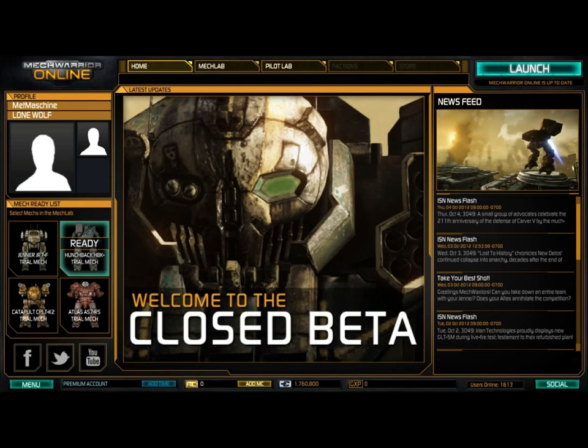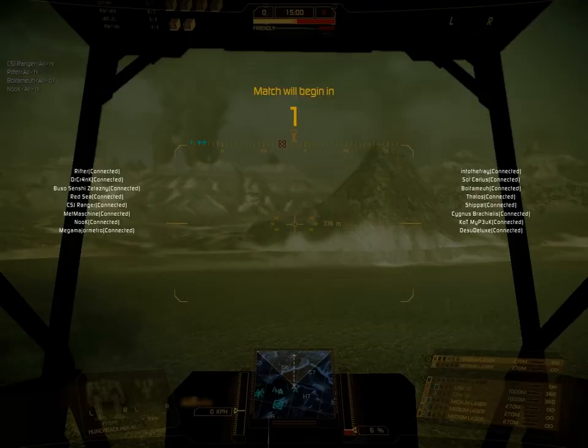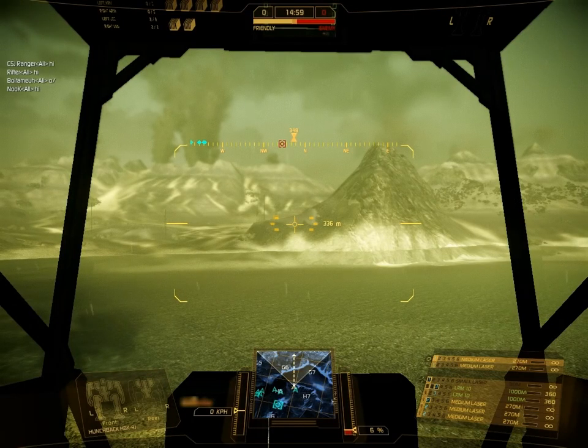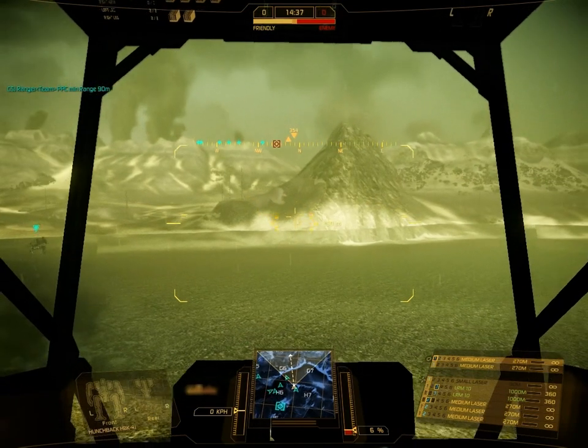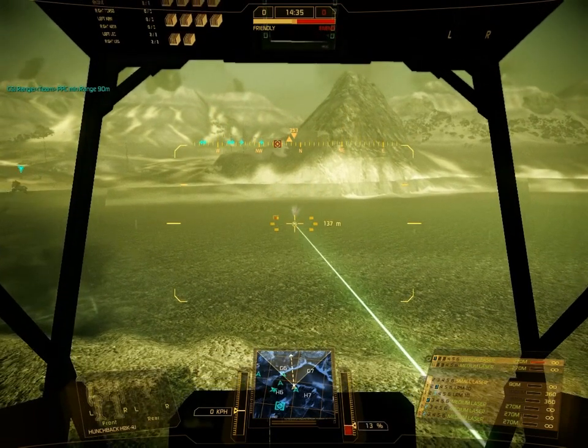Um ins Spiel zu gelangen, drücken wir jetzt gleich erstmal auf Start. Und da sind wir auch schon. Wir sind auf der Map Caustic Valley und jetzt seht ihr unten rechts, wie ich hoch und runter die Waffen durchklicke. Das geht mit den Pfeiltasten und mit der Steuerungstaste kann ich Waffengruppen festlegen. Mit Backspace kann man die Waffen im Chainfire feuern lassen, was äußerst wichtig ist, um die Hitzeeffizienz zu verbessern.